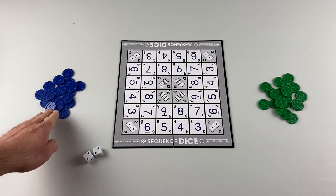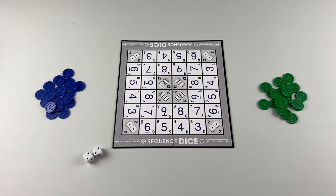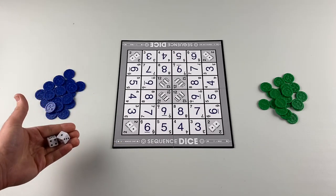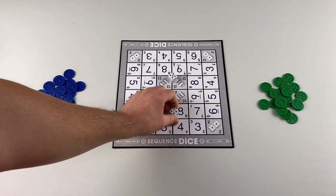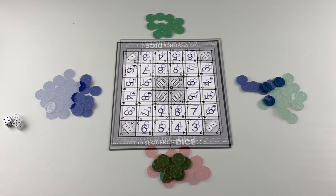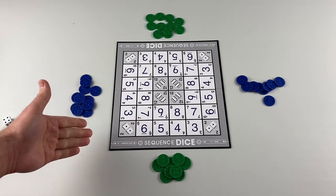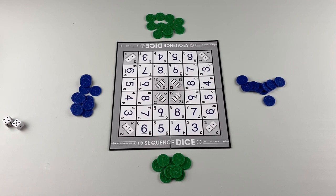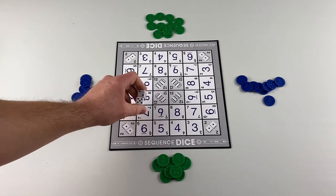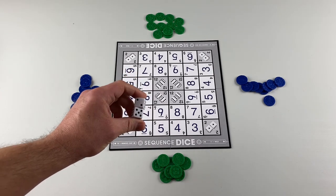To set up for a two-player game, each player chooses one of the colored chips and keeps them in a pile near them, then roll both dice to see who goes first — the highest total number gets to go first. For a three-player game, the third player uses the third color of chips. A four-player game is played in partnerships, where partners sit across from each other and share the same colored chips. A three- and four-player game begins the same way: each player rolls the dice, and whoever rolls the highest combined number goes first.